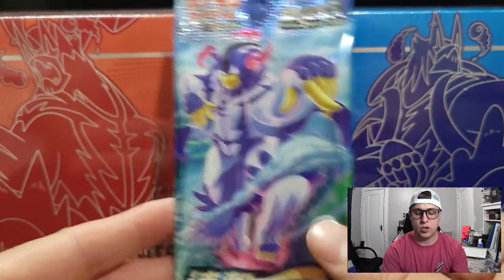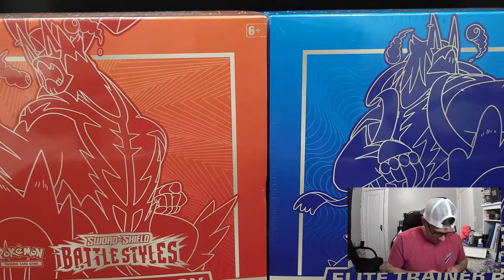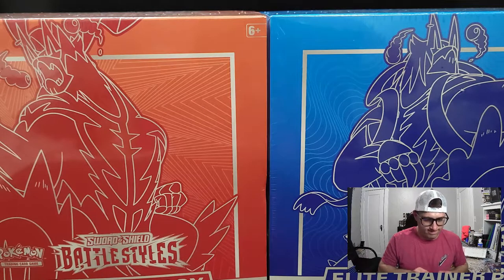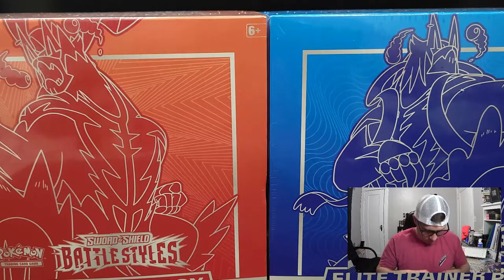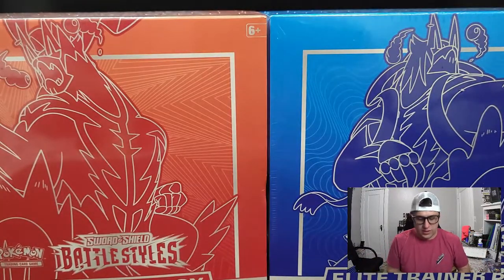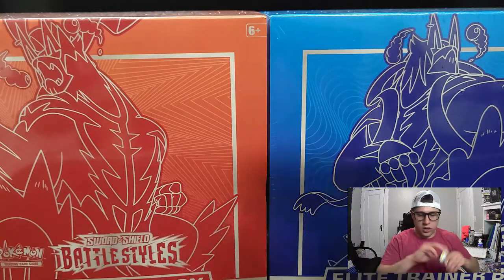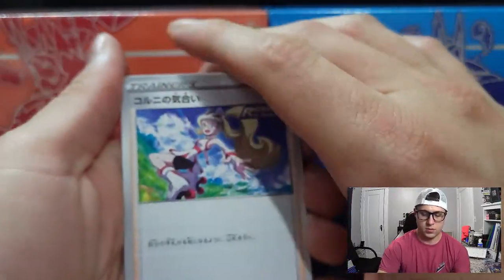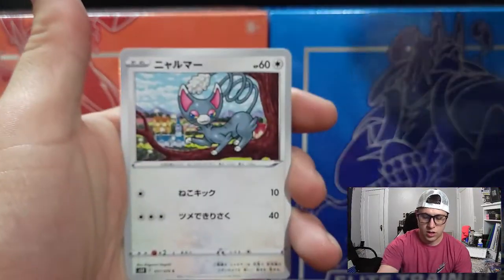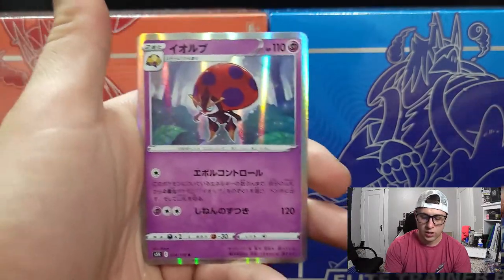Next we got a Rapid Strike Master pack. Let's open it up. These Japanese packs are a little hard to open — you can just rip it down the side, I always forget about that. Alright: Karina's Focus, Pachirisu, Crawdaunt, Clawmoose, and we got an Orbeetle — a Graphic Rare. Awesome.